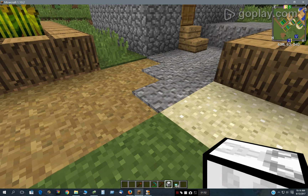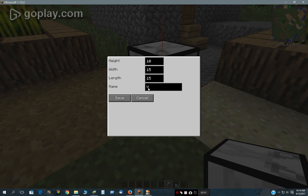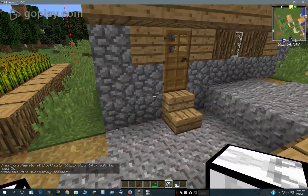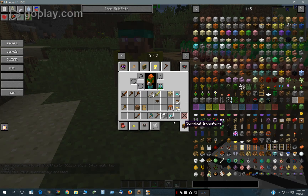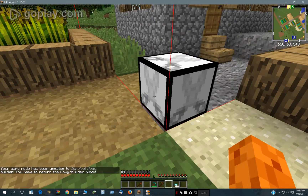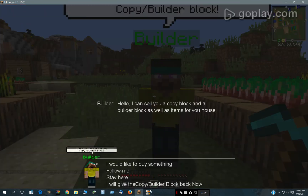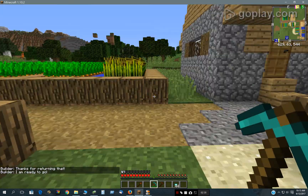So we'll just put a copy block right here. We just need to change the dimensions a little bit, and we'll save it as Village House 1A. Save. And that looks pretty good. Now if I say follow me, he says you have to return the block. So let's get this block back. I'll give the block back — he says thanks for returning it. And now I can take him to another location.